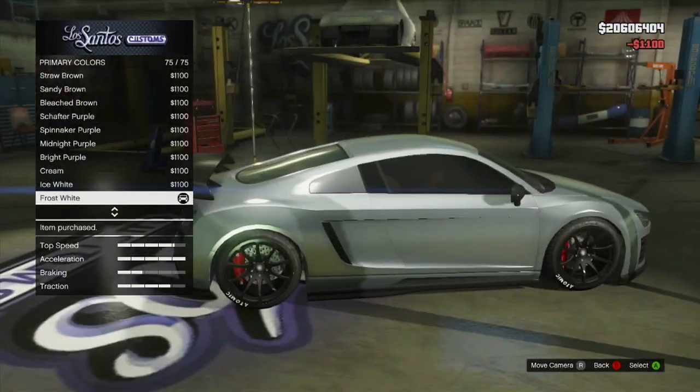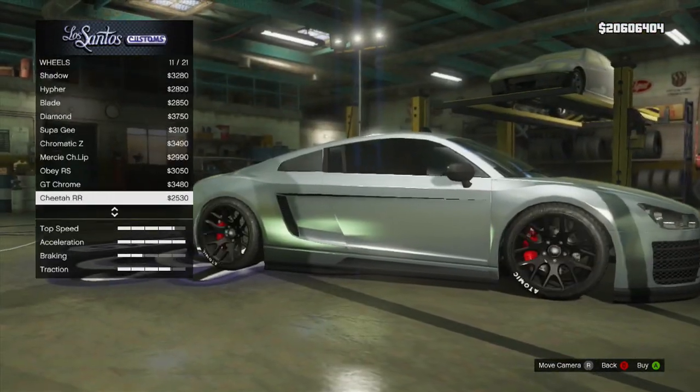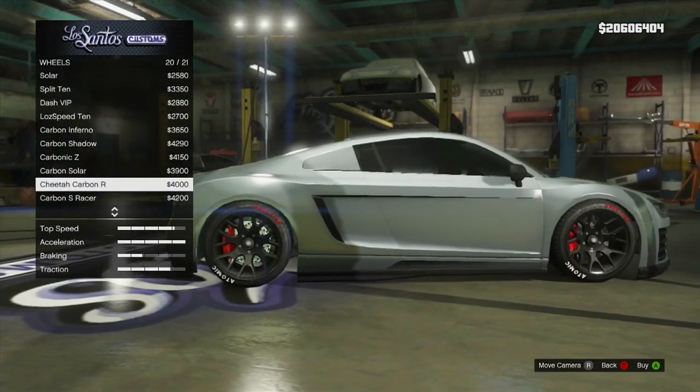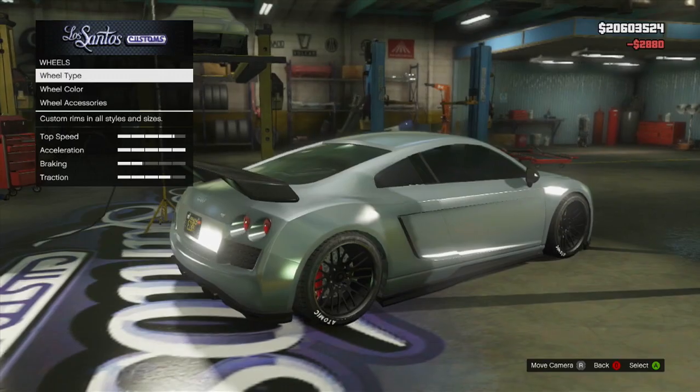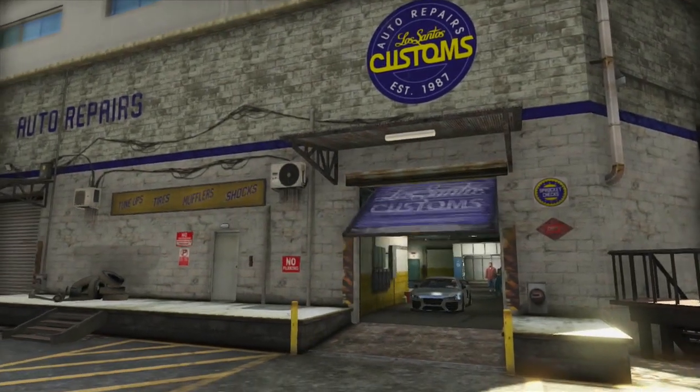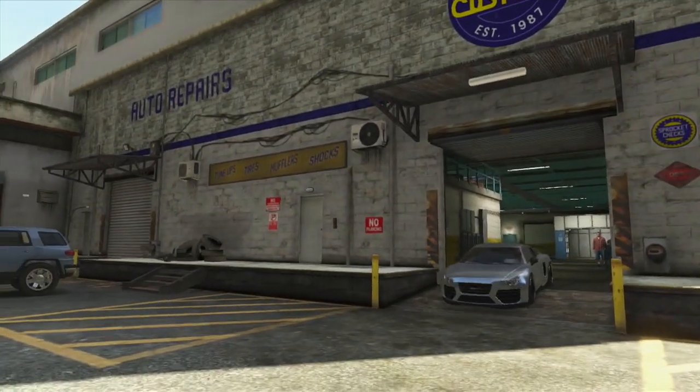I've left the hood stock — it would be nice if there were some sort of vented options like we see on the real world car. There is a carbon option but it doesn't really match any of the color schemes I've seen in pictures. For the wing we've only got one choice — it's a low level spoiler — so we're definitely going to want to stick that on.